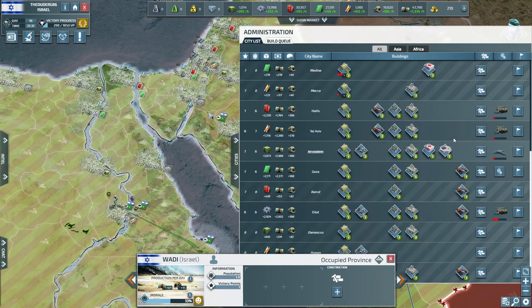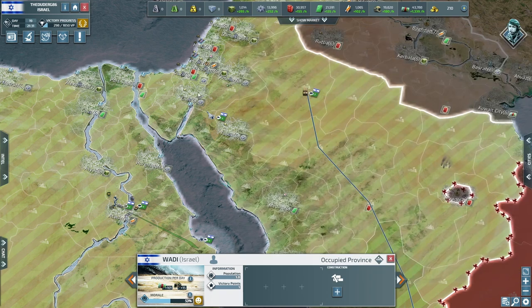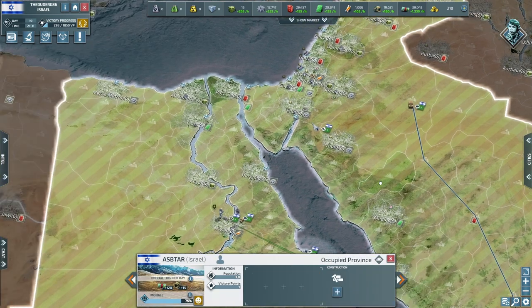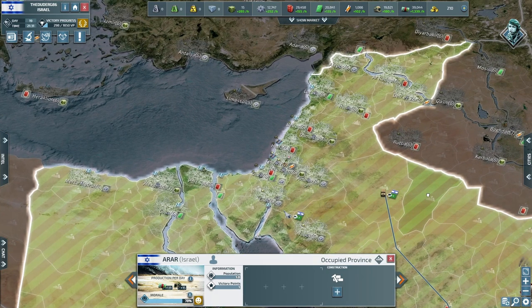Let's have a look at our cities and what we're doing. We're not looking great — how's Elat? We finished that, so let's build an airbase level two in Elat so we can start busting out a second jet. I think that's going to be very helpful to us rather than building more troops at the moment.